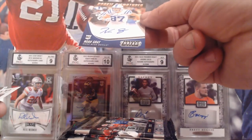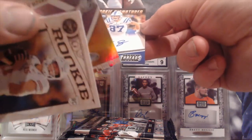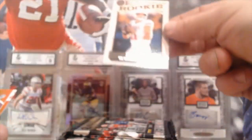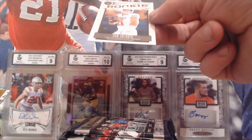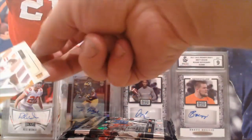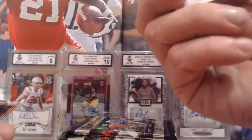We're in a Panini Threads pack, which has a rookie signature straight off, so we've got our signature one. Then we're into the Legacy Rookies again — Sam Elhind and Horned, quarterback. We've got a shiny Elijah Moore — I'm not sure what pack that one is from.